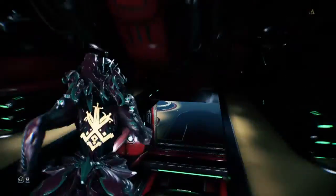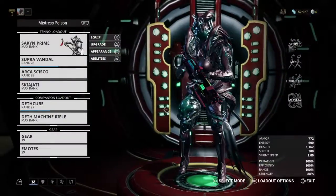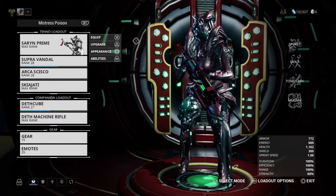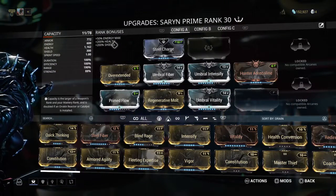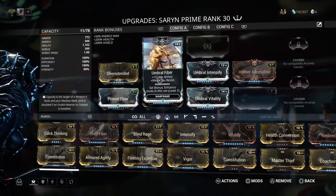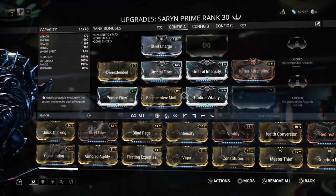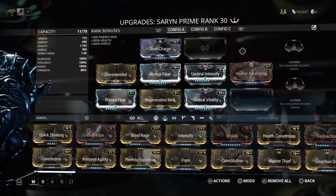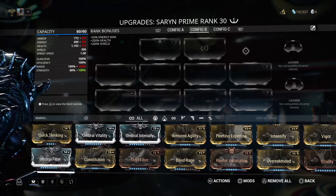So now with all of these covered, we're going to go over to the 'how.' I'm going to be upgrading my Saryn Prime here — I'm going to click on Upgrade. Normally I would just use the buttons, but in order to show you what I'm talking about and give you a better idea, I'm going to do it this way. This is what my Saryn Prime looks like without any mods on it at all.